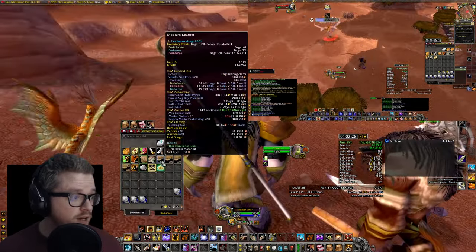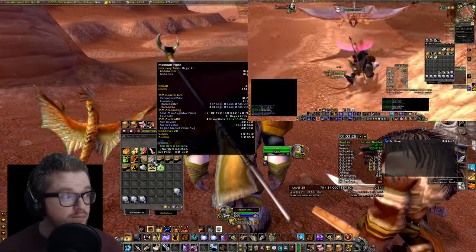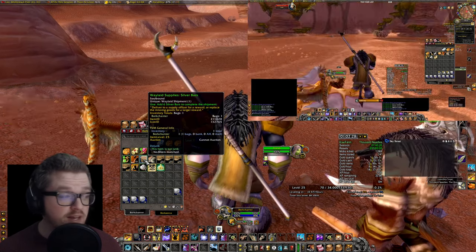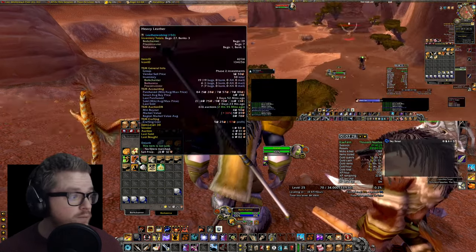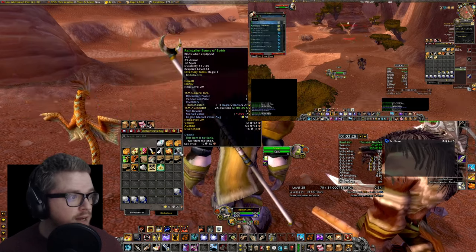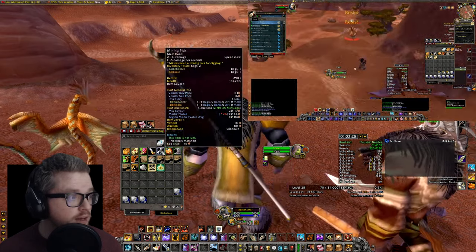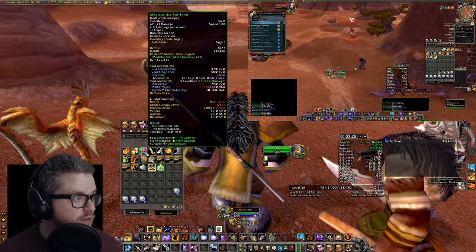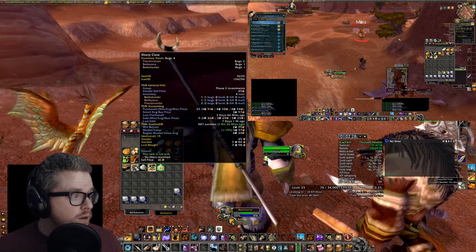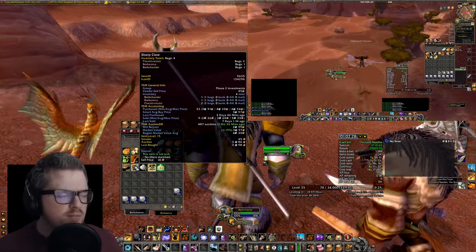And we got 61 medium leather, some medium hide, light supplies, a silver bar, 19 heavy leather, the talisman. I also got lucky to get the Spirits Staff, a Fire Starter, and a Sharp Claw — though that might not have been from those mobs.